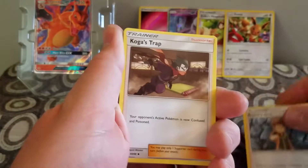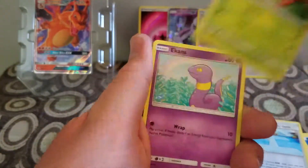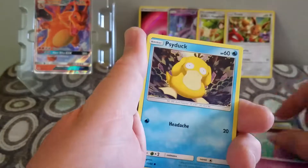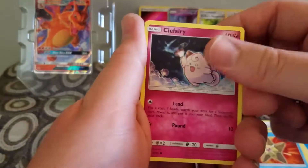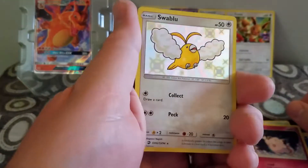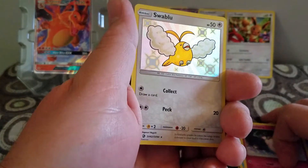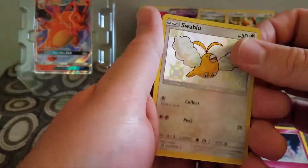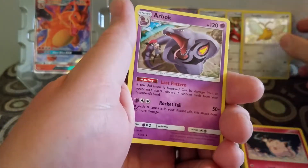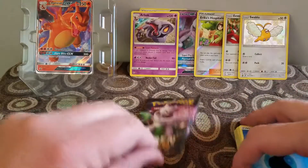Brock's Gift, Corpus Trap, City Gym, Psyduck, Staryu, Clefairy — oh yeah, Swablu. Some foil things, and an Arbok. This is a rare. Alright, last pack.